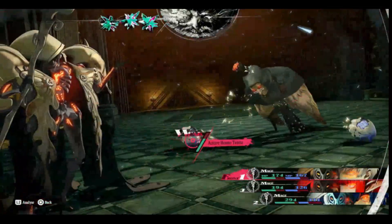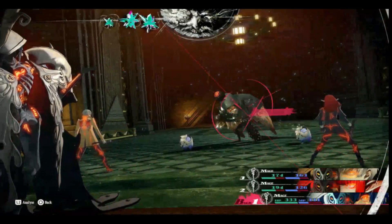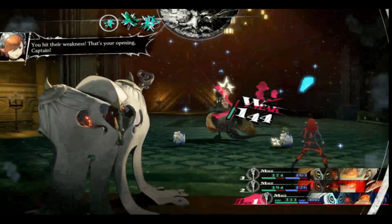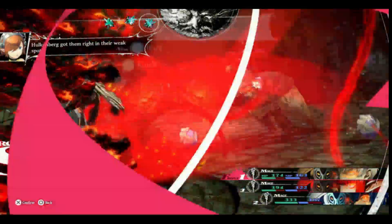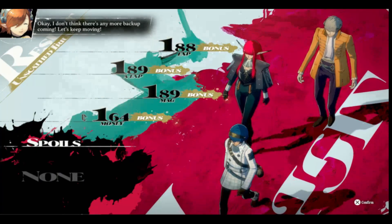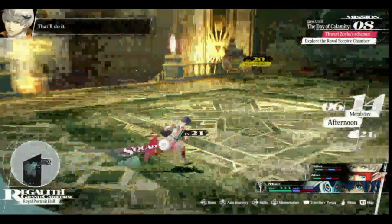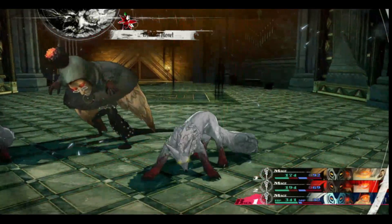The teeth enemies are weak to fire while the bird enemy is weak to ice, so I would recommend you go in with a full mage party for this grind. Killing this enemy without taking any damage will net you 210 experience points for your archetype, 200 experience points for your character, 210 mag, and 175 cash. And because there is a second one here, you can also do the same thing to the other enemy to double those gains.